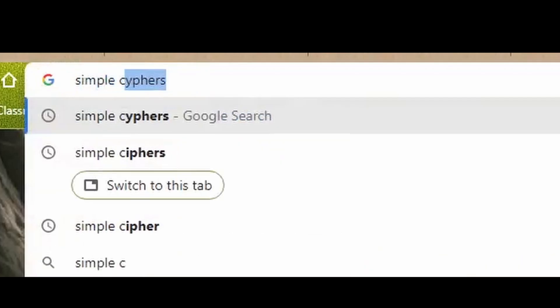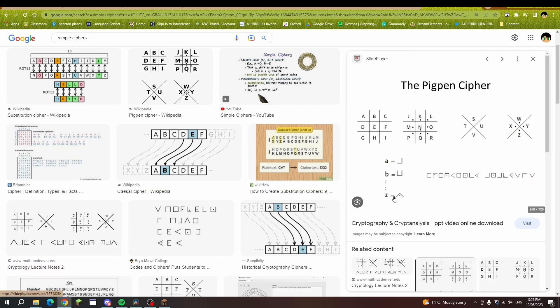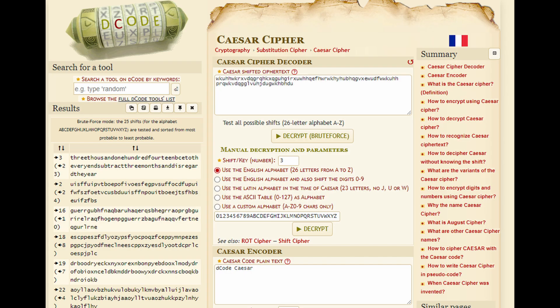Still, I decided to Google it using 'simple ciphers' as keywords and found an image containing the same symbols with 'Pig Pen' in the title. Since there is a Caesar dressing bottle next to it, we put it through a Caesar cipher and were able to decode the message.